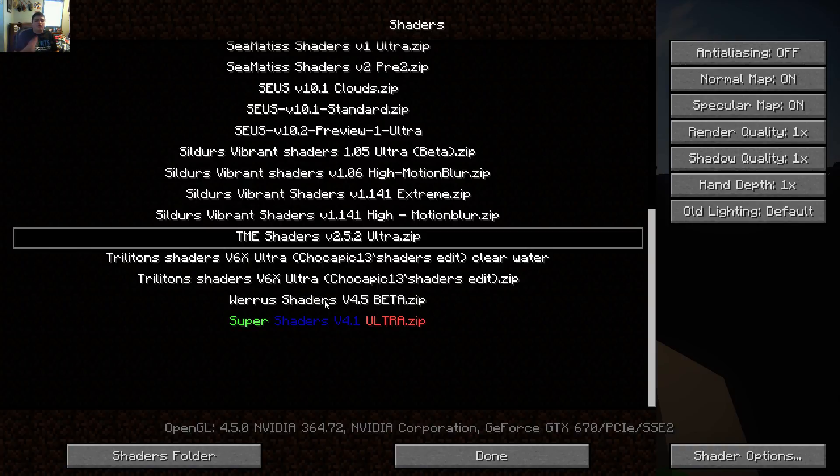We'll throw in Super Shaders version 4.1 Ultra — because I was thinking about putting that in. So Super Shaders is taking the spot of TME as number 2. One thing about TME is I did not actually used to like this shader pack until this version, because of the dynamic weather, clouds, and some of the effects it had, which looked pretty awesome to me.